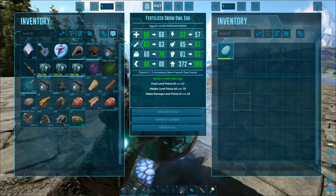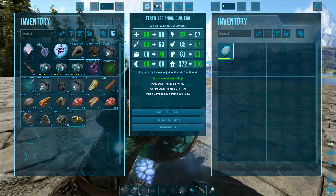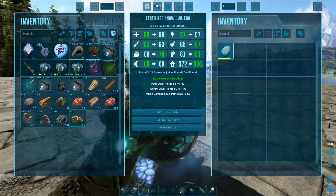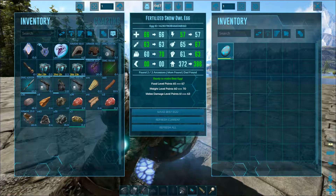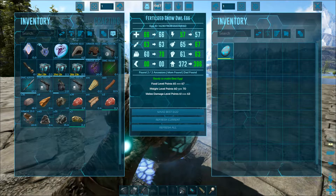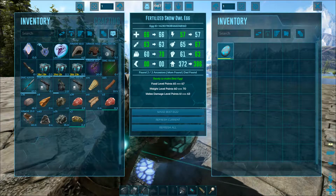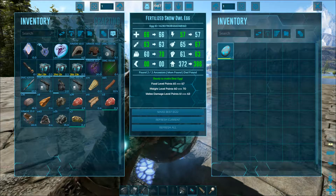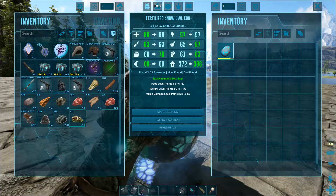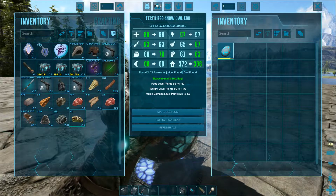It also works on ancestors, not just the parents' best stats. So if you have grandparents or parents that gave birth to a creature with a color mutation, but the grandparents have the best stats, or some parents have good stats and grandparents have great stats as well, you can put this in and it will grab the best stats from all of them — as long as they're within a 16-block radius of the Best Egg mod item.